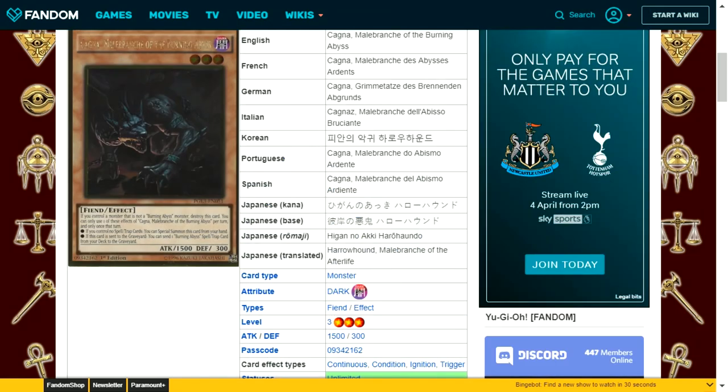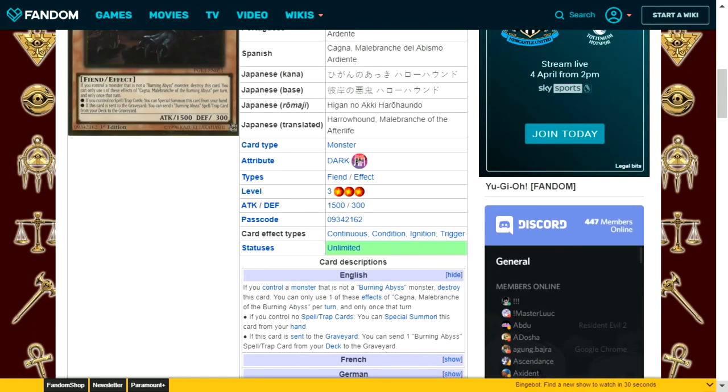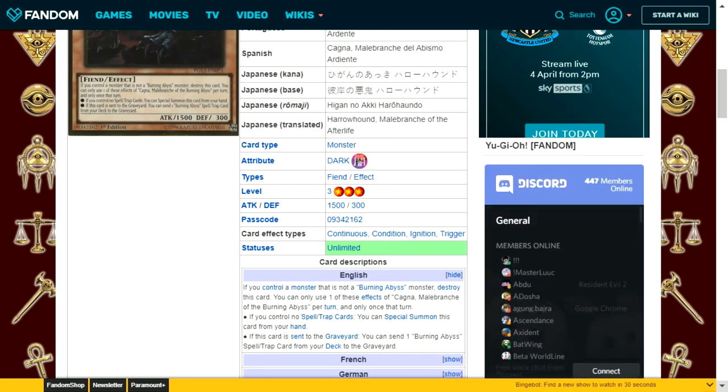Cagna Malabranch of the Burning Abyss is a dark attribute fiend type level 3 with 1500 attack and 300 defense. If you control a monster that is not a Burning Abyss monster, destroy this card. You can only use one of its effects per turn and only once that turn. If you control no spell or trap cards, you can special summon this card from your hand. If this card is sent to the graveyard, you can send one Burning Abyss spell or trap card from your deck to the graveyard — essentially a foolish burial for your spell and trap cards. The special summon condition is easy to meet on your first turn.